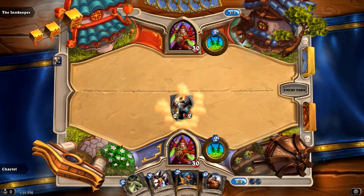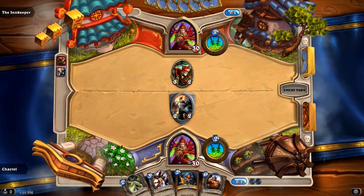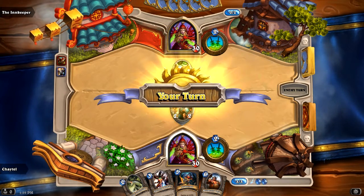The Rogue's hero power is they get a 1-2 dagger - basically a dagger that deals one damage and has two uses before it breaks. We're going to put down a taunt to cover us while we get a board set up. He's definitely going to beat that guy, but that's fine.